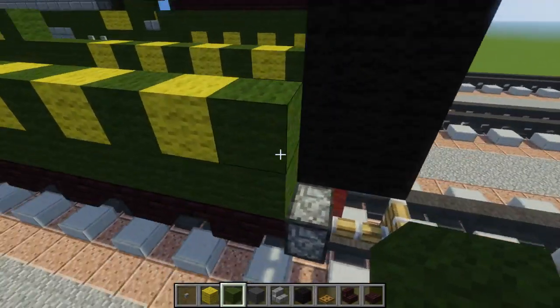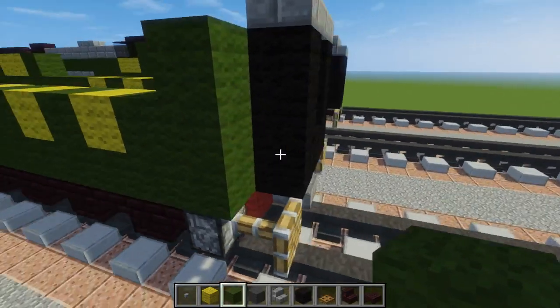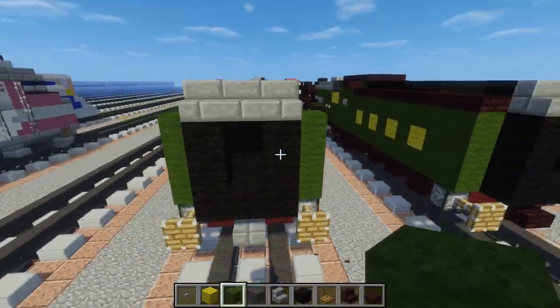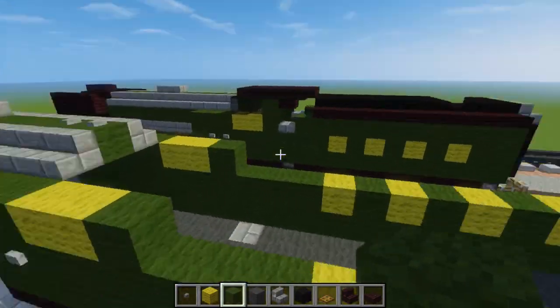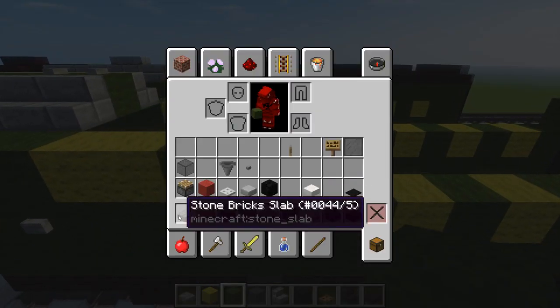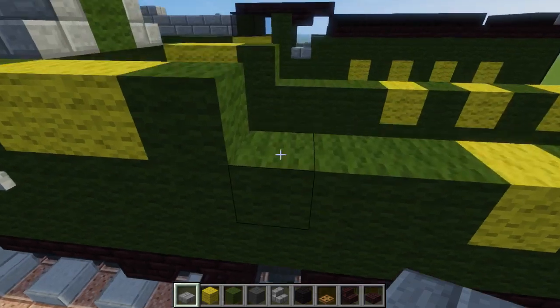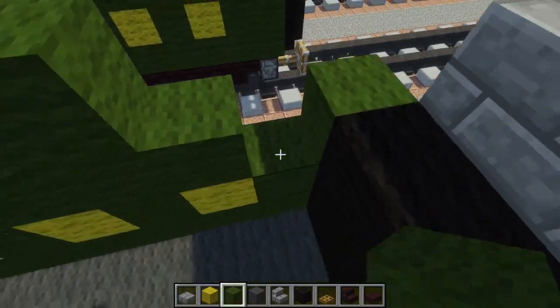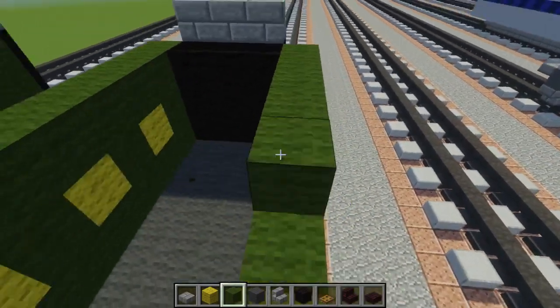Next let's add some more green wool to the back, right on top of this piston. Make it three blocks tall like that. Then for this layer we're going to add a stone brick slab right here at the separation, and the rest should just be green wool — just fill that in.